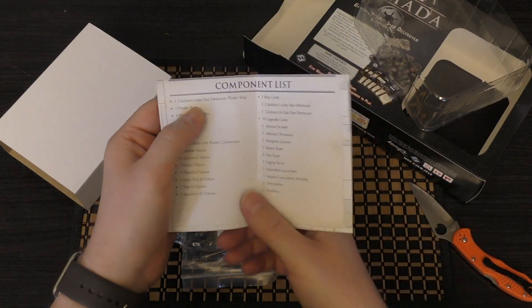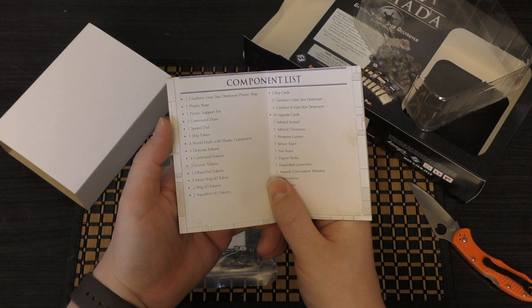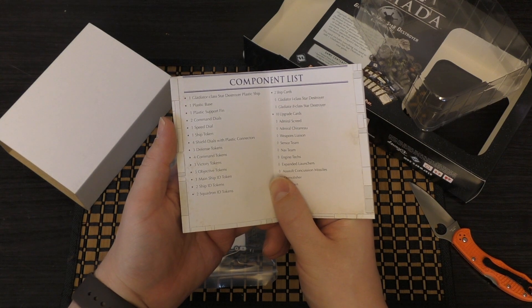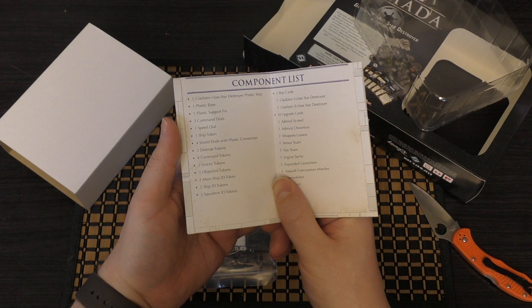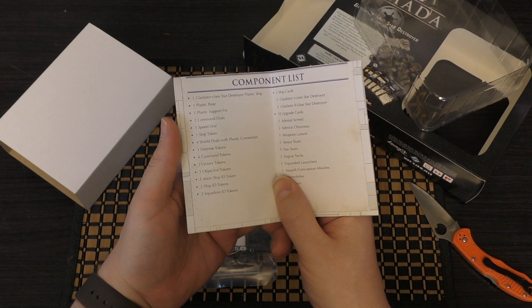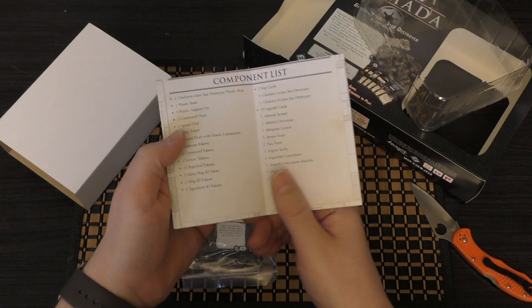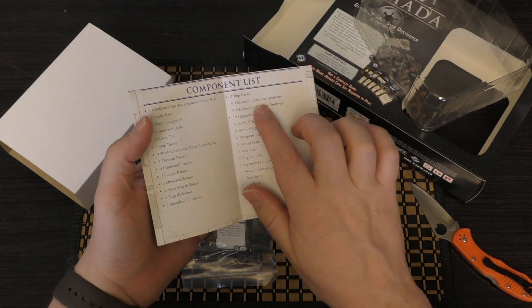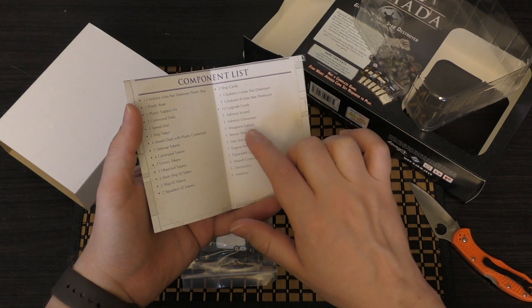You get the Gladiator Class Star Destroyer plastic ship, one plastic base, one plastic support fin, two command dials, one speed dial, one ship token, four shield dials with plastic connectors, three defence tokens, four command tokens, three victory tokens, three objective tokens, one main ship ID token, two ship ID tokens, two squadron ID tokens, and two ship cards: the Gladiator 1 Class Star Destroyer and the Gladiator 2 Class Star Destroyer.